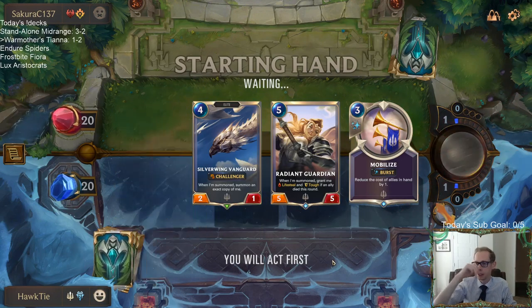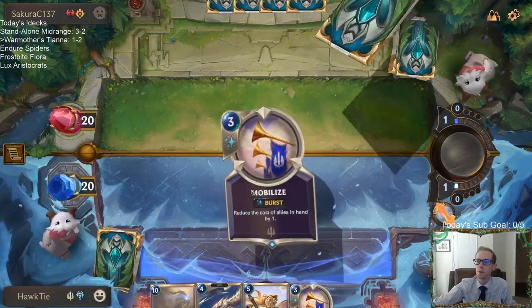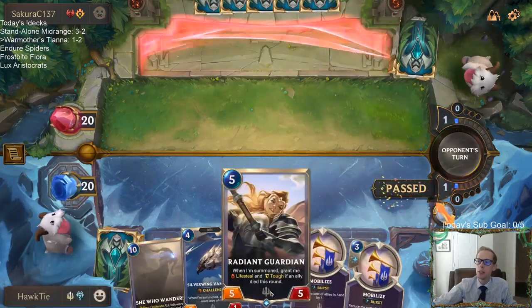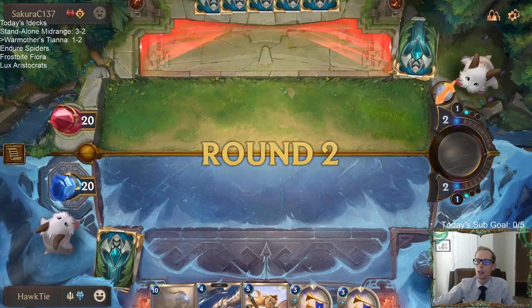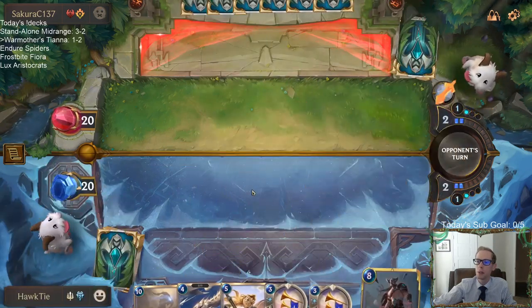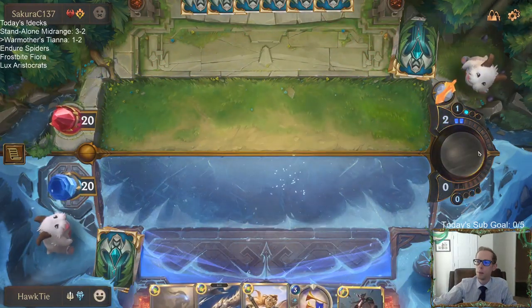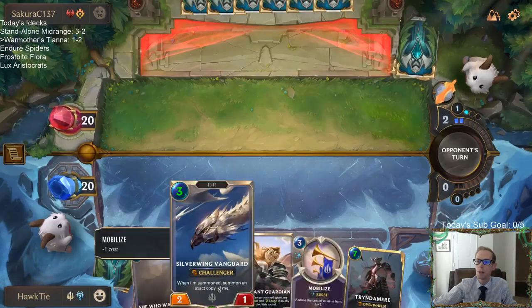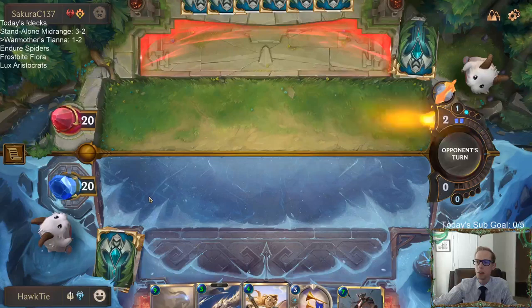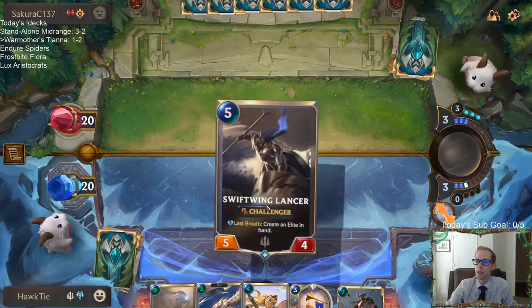Seven mana Tryndamere sounds pretty sweet. What I want here is Radiant Guardian — I think Radiant Guardian is going to be really good against them, because all their stuff is damage-based. But we need it to have Lifesteal and Tough, so in order for that, I'm keeping the Silverwing Vanguard. Normally I'd be more aggressive getting the Silverwing Vanguard if it wasn't for that.